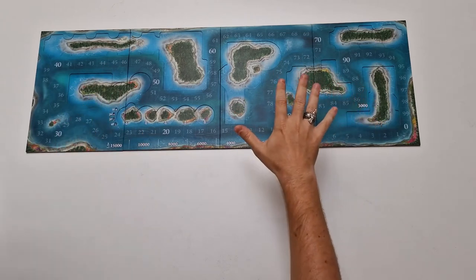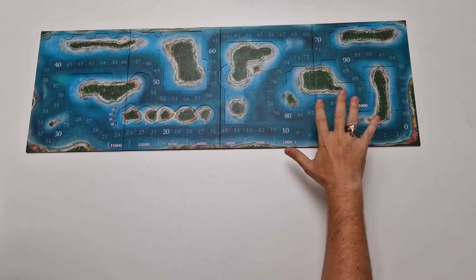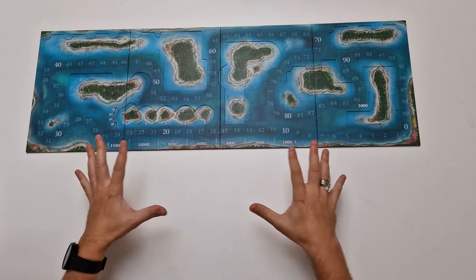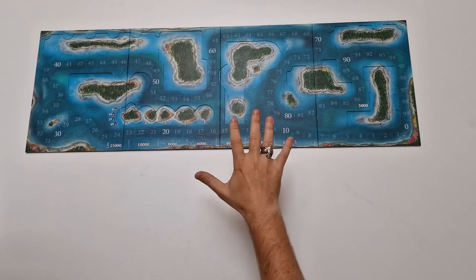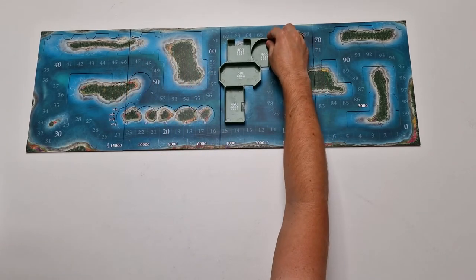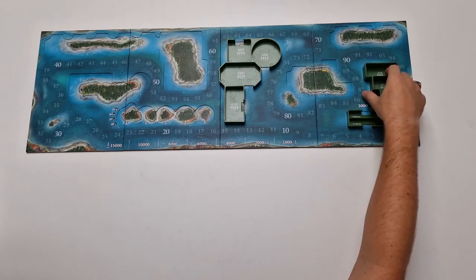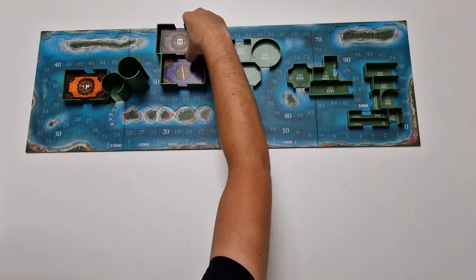First things first, you need to place this Summer Lake scoreboard on one end of the table. Depending on the configuration you may also flip it to the other side where there is more of a square shape. This is more rectangular but it fits into my viewport on my camera. Now those indentations here are for these island trays that we will be using throughout the game. So now you need to place all of the islands that you can find in the box into those indentations.